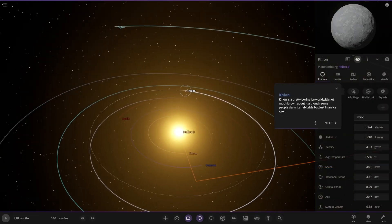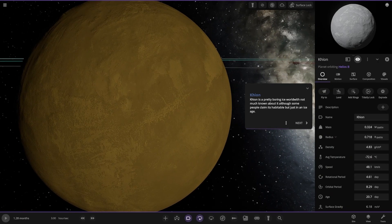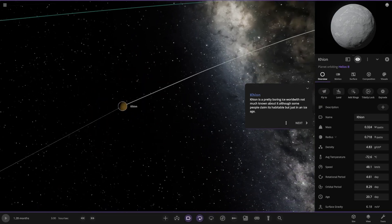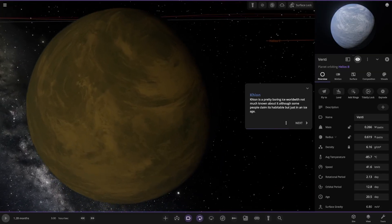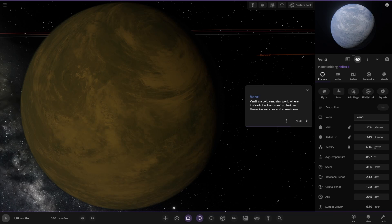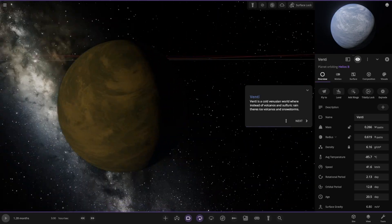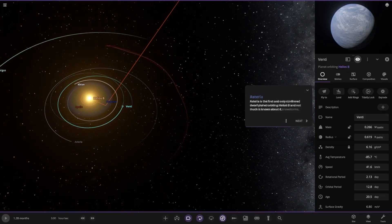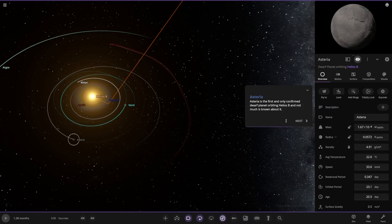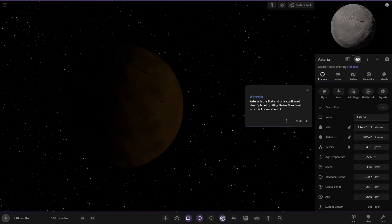Moving on to Kion: a pretty boring ice world, not much going on about it. Some people claim it's just in an ice age — it's minus 72 degrees currently. Then we have Venti: a cold Venusian world where instead of volcanoes and sulfuric rain, there's ice volcanoes and snowstorms. It's completely out of the habitable zone. Next up we have Asteria: the first and only confirmed dwarf planet orbiting Helios B. Not much is known about it.